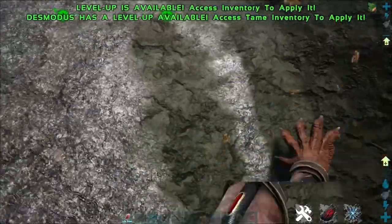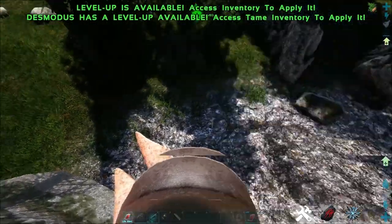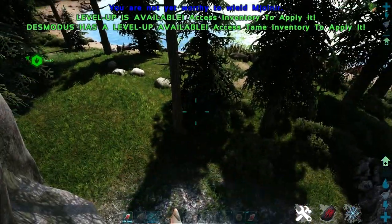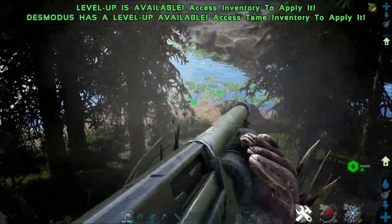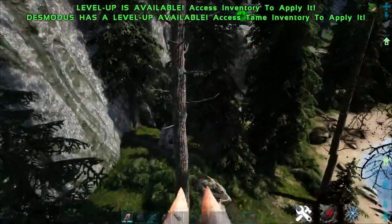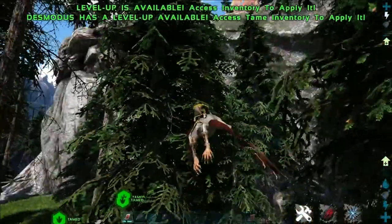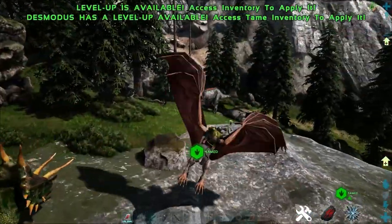The bat also has a grappling ability where you can latch onto things and essentially float there. Like a Tapejara you can just chill there and use weapons from the back of the Desmodus. If you are trying to tranq stuff to tame and whatnot, you can latch onto a lot of things like canyon walls or trees. It's well worth taking a look at what you can actually latch onto with this guy.